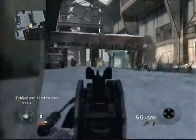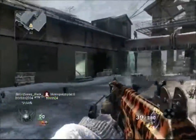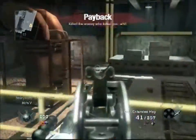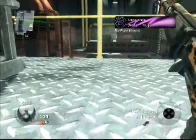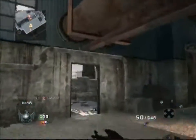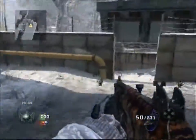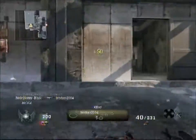Most of this match will be on this side of the map. I find it a lot easier to control in a free-for-all situation because it's a lot more open towards the middle, but there's also a lot of cover inside the building right here. As you can see, I'm already on a three killstreak, just tearing fools up with the Galil. The guys around here don't really see me coming before I kill them.